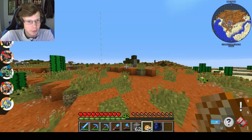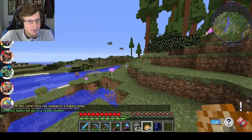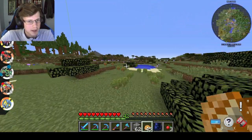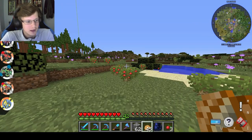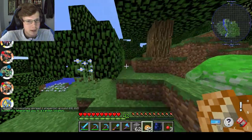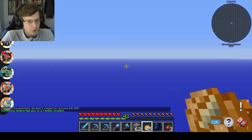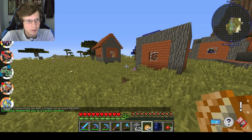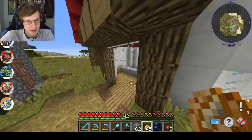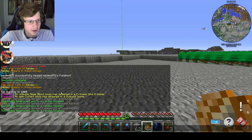I'll also go over the Random TP mod. It basically has an RTP command so you can teleport anywhere in the world. You can set the border — mine is 50,000 blocks — and just TP anywhere until you find a biome you're looking for. It really helps for finding new biomes and getting some quick loot from a village.